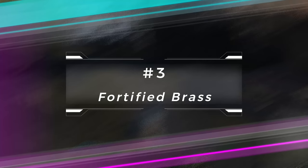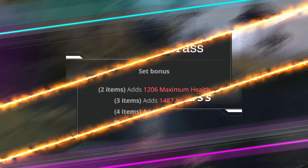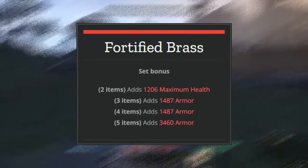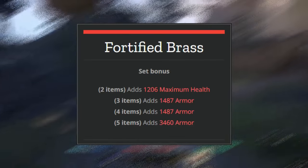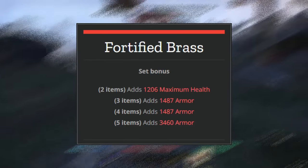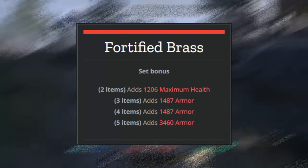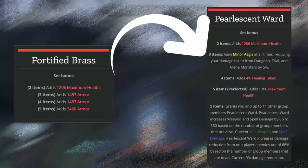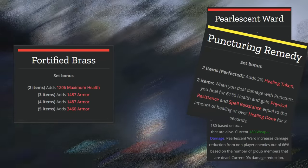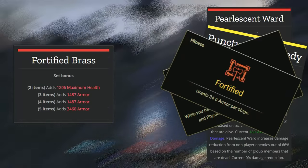The next gear set is Fortified Brass. This is a really good gear set for people with low champion points. When you've got a high amount of champion points, armor isn't as vital, but this Fortified Brass set is going to be really useful because having a lot of resistances — or armor as it's also known — is very useful. With a lot of slottable champion points you can actually reduce the amount of damage you're taking and more easily obtain your resistances.